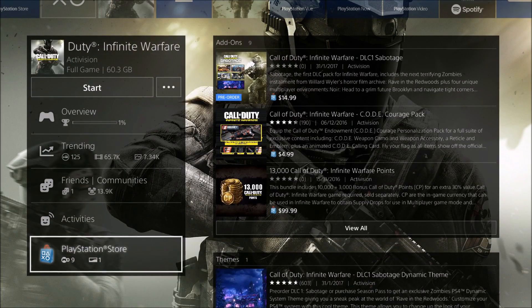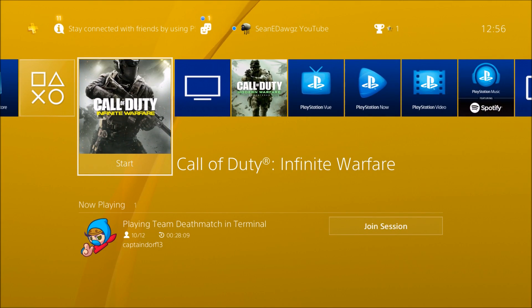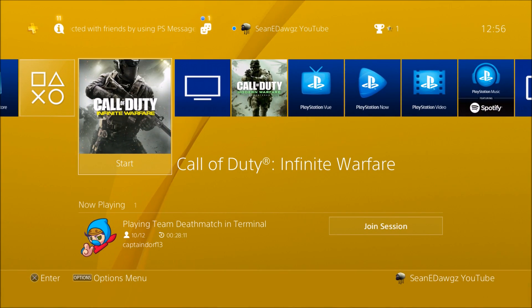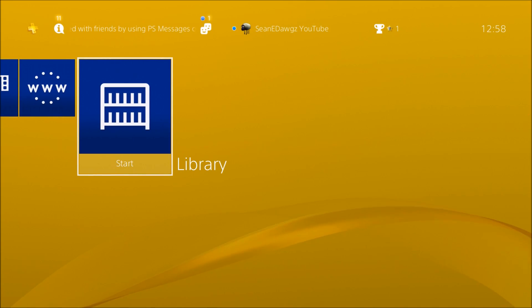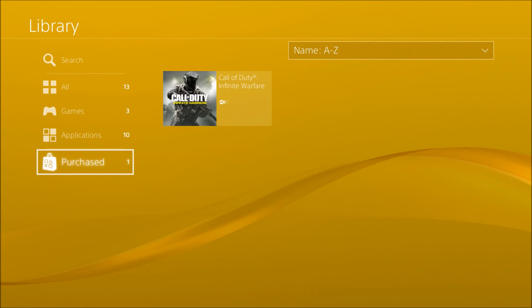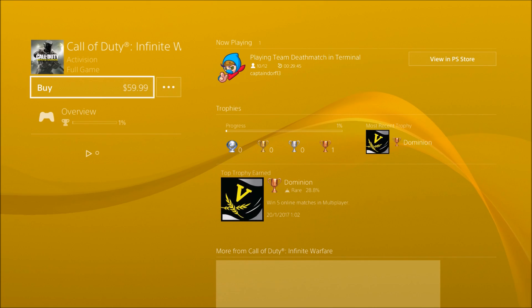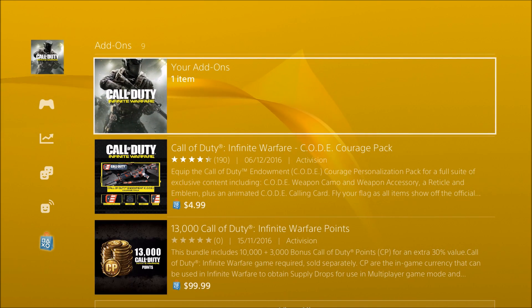Once you click on it, it will immediately start downloading. I was having some technical difficulties — I don't really play PS4 that much, so I didn't know how to navigate the menus. I went over to Library and found the add-on manually. I was concerned whether or not this DLC is going to drop at midnight or like 6am or something.